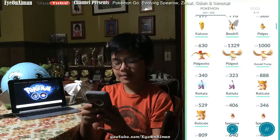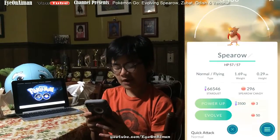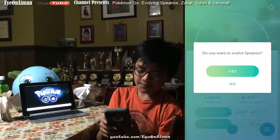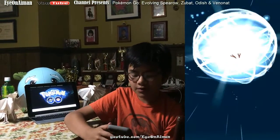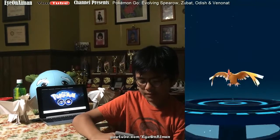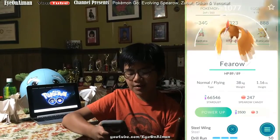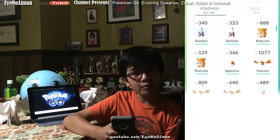So let's evolve from the first Pokedex entry, which is Spearow. We have 296 Spearow candies, and it costs 50 candies to evolve him. So we have enough. He's at 406 CP, and he's at a good amount to evolve, so let's do it. Evolve! And when you evolve Spearow, he turns into Fearow. That Fearow was 1077, evolved from a 406 CP Spearow — that's a 2.5 multiplier. Pretty good.